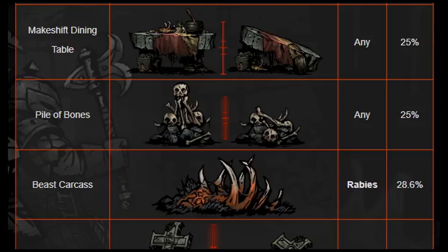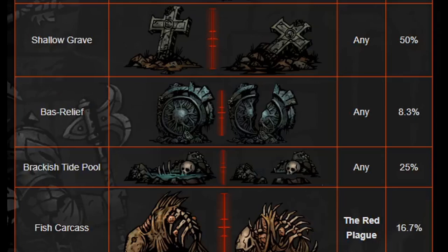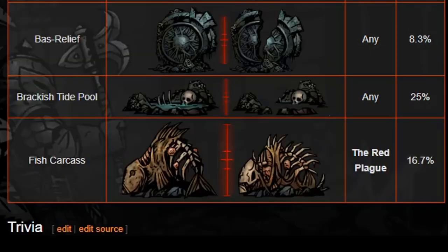Pile of Bones — any disease, 25%. You don't want to go rummaging through old bones. Beast Carcass — Rabies at 28%, pretty much 29%. That's pretty high. So if you want a good way to get Rabies, just touch a lot of Beast Carcasses. Shallow Graves is 50% for any disease — you probably don't want to go through Shallow Graves without the proper item because that's pretty much a guaranteed disease. Bass Relief is any at 8%. Brackish Tidepools — any at 25%. Fish Carcass gives exclusively the Red Plague at 16.7%.